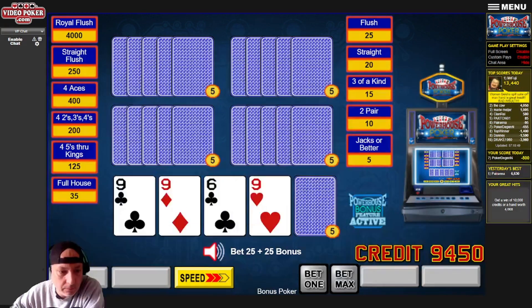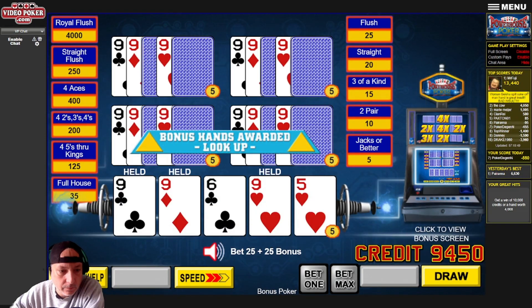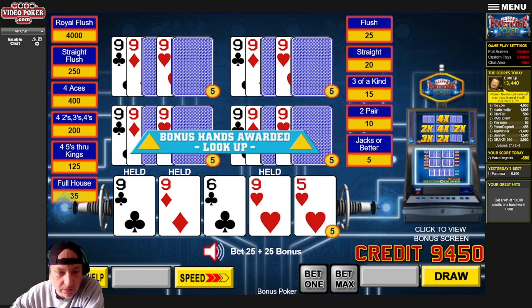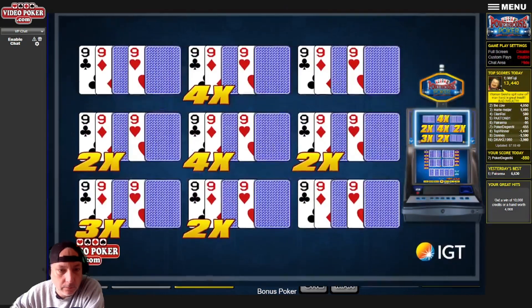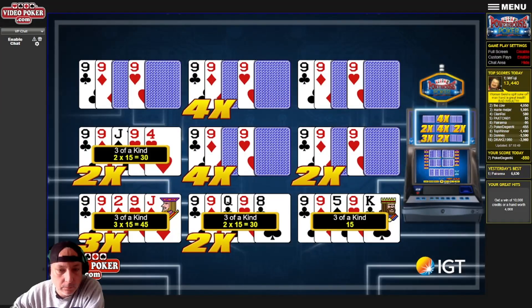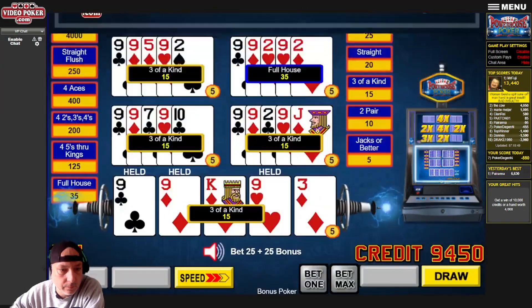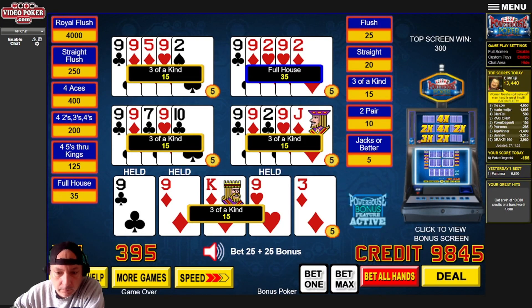I'm going to keep our four to the flush on that one — and we didn't get any. This has some potential here. We've got trip nines, so we'll see if we can land a fourth one somewhere. Not a whole lot.